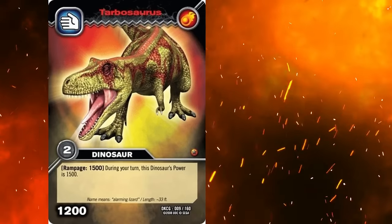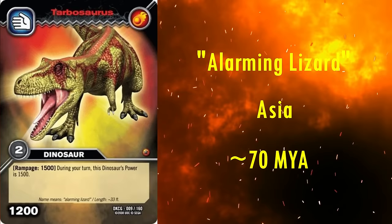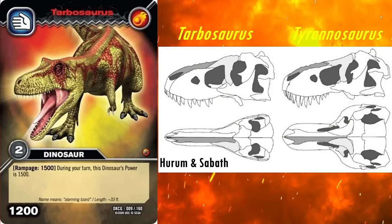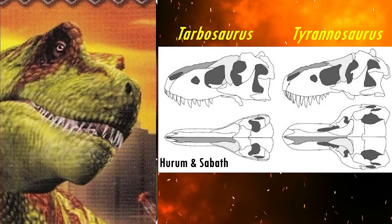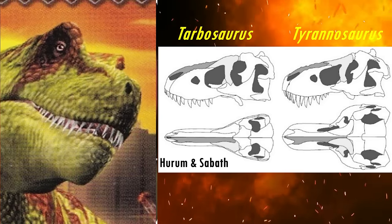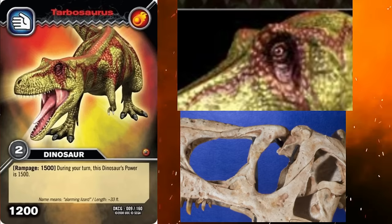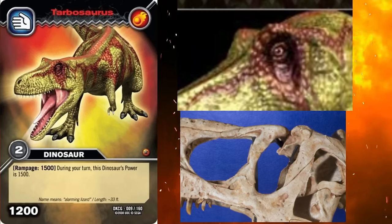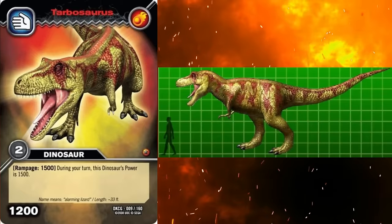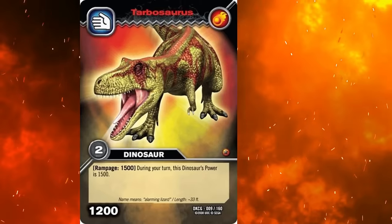Next, we have Tarbosaurus. Its name means alarming lizard, and it lived in Asia roughly 70 million years ago. Some researchers consider it an Asian species of Tyrannosaurus, T. bataar, however most studies find it to be distinct, particularly in the features of the skull — the biggest being that it was much narrower than that of T. rex, which is reflected in the model. Despite that, I'm inclined to say this is the weakest Tyrannosaur model, as it doesn't really look that much like Tarbosaurus. The crests are in the wrong positions and the wrong shape, as they're far too tall. Tarbosaurus actually had two ridges on its head — one slightly in front of its eyes and one slightly above and proceeding past and slightly encircling the eyes. The back of the head should also be slightly taller. As is the case with all the Tyrannosaurs though, the bodily proportions are pretty spot on. I think it speaks volumes about how good Dinosaur King's Tyrannosaur models are, that the Tarbosaurus is the weakest one and it's still pretty good.